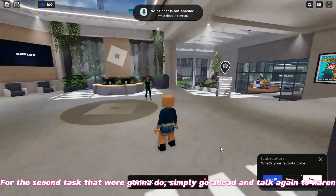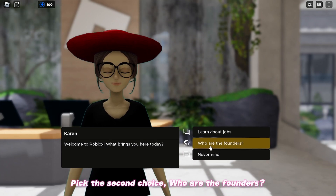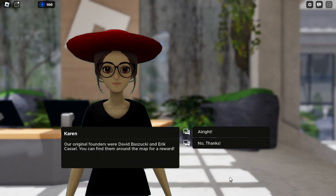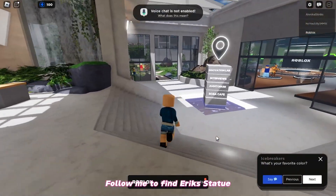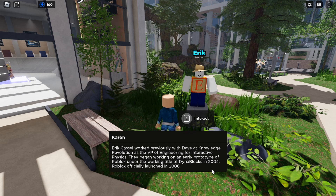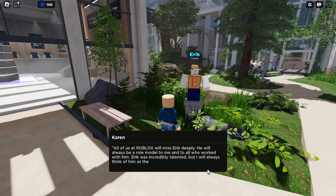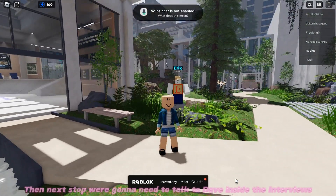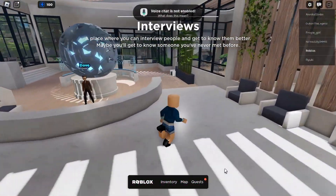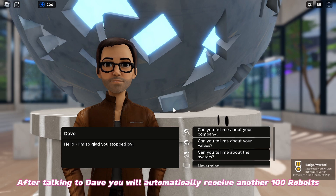For the second task, simply go ahead and talk again to Karen. Pick the second choice, 'Who are the founders?' Follow me to find Eric's statue — in here, interact with Eric, then wait for Karen until she finishes talking. Then the next stop, we're going to need to talk to Dave inside the interviews. After talking to Dave, you will automatically receive another 100 Robux.